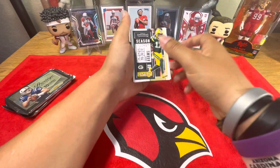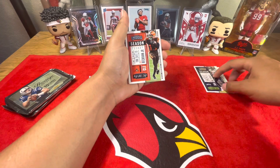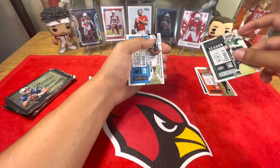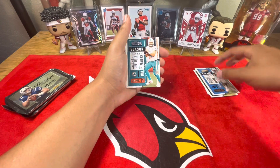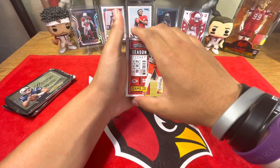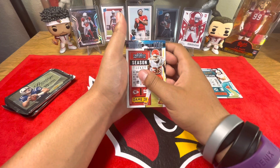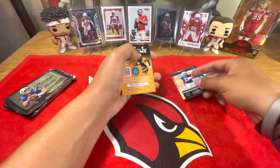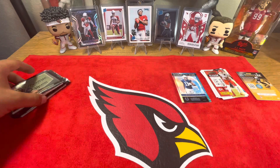First off, we got Devontae Smith, DK Metcalf, Odell Beckham Jr., Sam Darnold, DJ Moore, Ryan Fitzpatrick, Tyron Matthew, and our rookie is Michael Pittman Jr. Not a bad pack, but let's get to these.